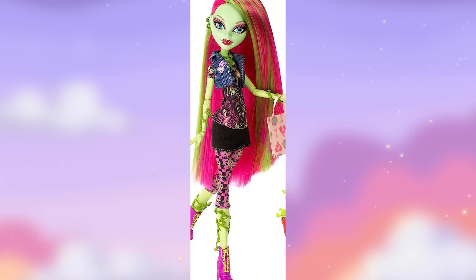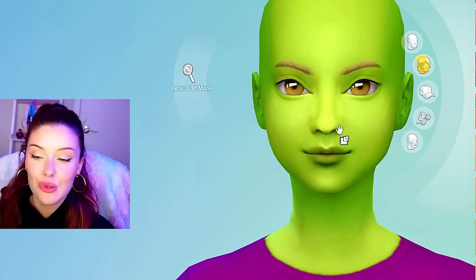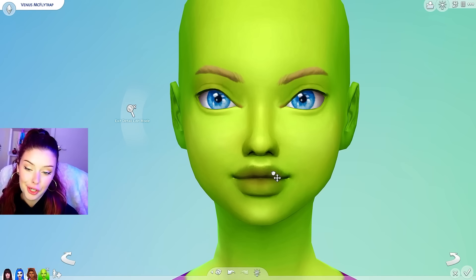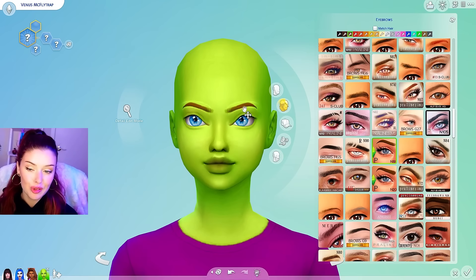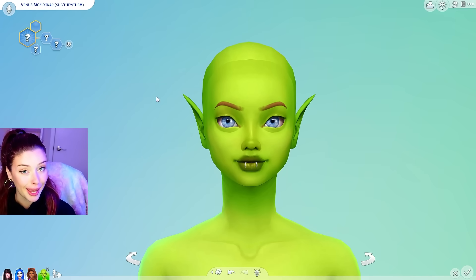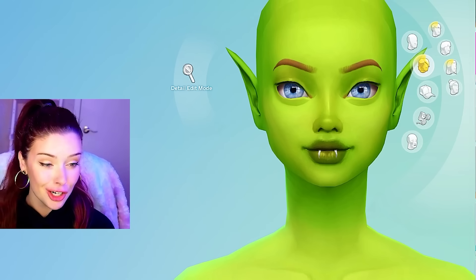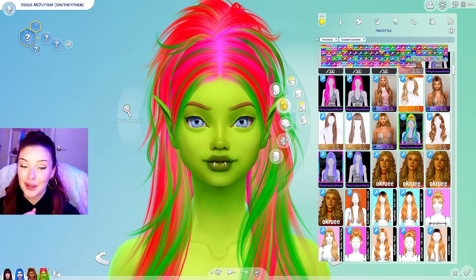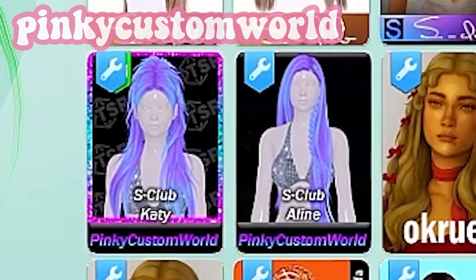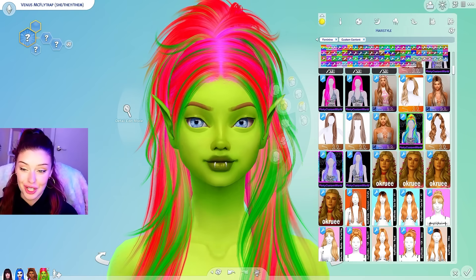Venus is going to have green skin. She has a very eco-punk style — she cares a lot about the environment, loves the outdoors and nature, plays guitar and sings. There are two sides to her: she can be very energetic like a party animal, but also very humble and down to earth. She has blue eyes. For her brows I might use these ones. Venus uses she/they pronouns. I gave them some pointy ears because they look so cute. For the hair I downloaded this one — look at the fun colors. It's a retexture from another hair by S Club, recolored by Pinky Custom World. I saw this swatch and thought of Venus right away.